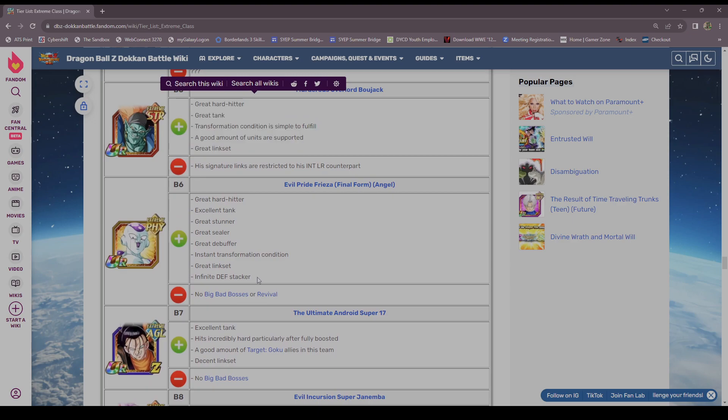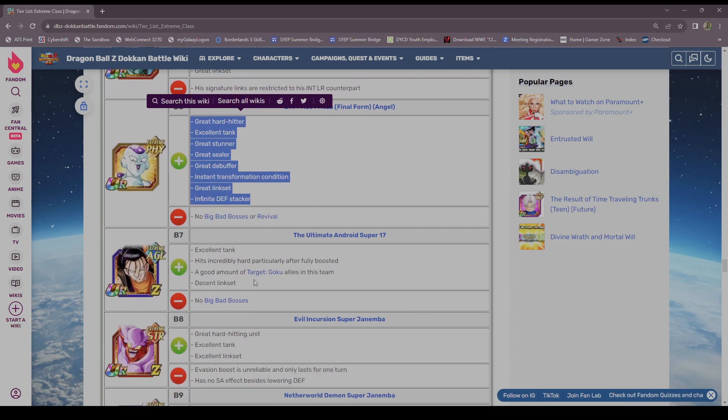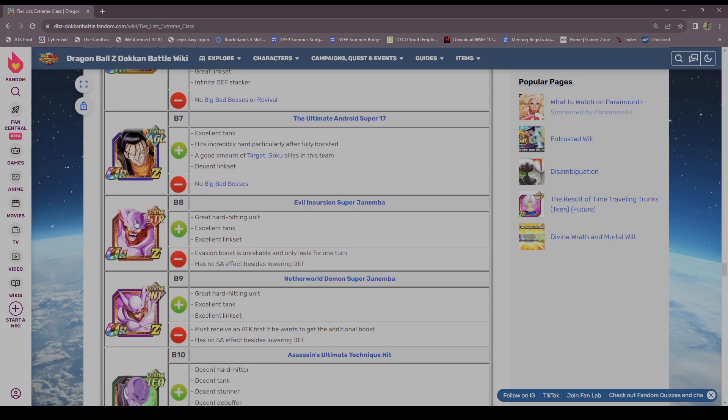This guy was so crazy on release — arguably the best unit in the game, it was crazy. Super 17 — the clock has struck 12 on Super 17, but he had a very good run. This is the best design they've ever given a Super 17, but unfortunately his defensive numbers aren't high enough to supplement his damage reduction and he can take a lot of damage.